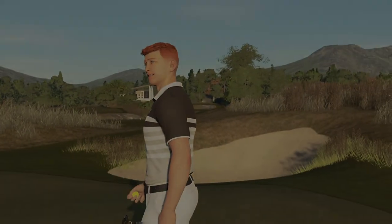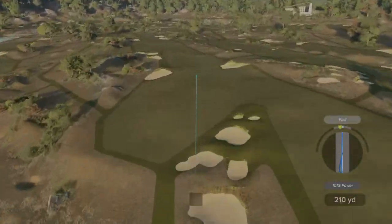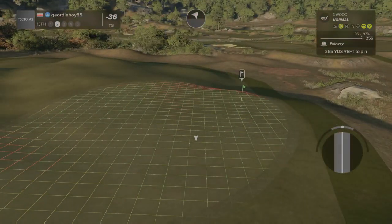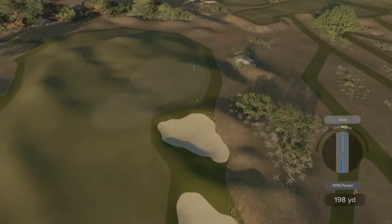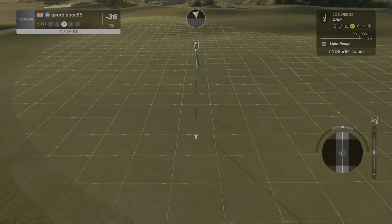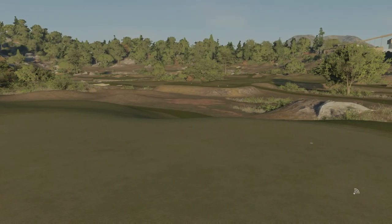The birdie train is well and truly smoking — hunting them promos down. 36 under, six holes to go. Par five. It's a massive drive. Try to use the contours of the green, going to put the green. Bounce left — stayed up there. We'll take the birdie.